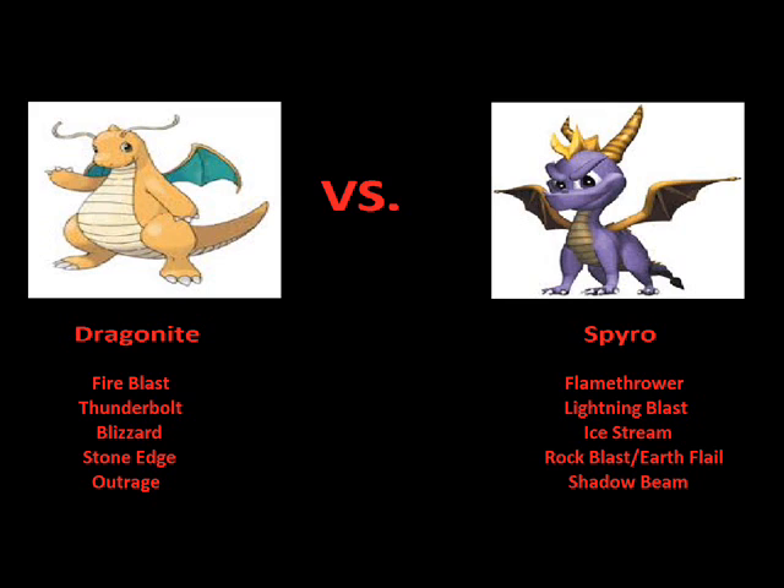When it comes to the edge in ice attacks, despite Spyro's Ice Stream being a very effective attack and the Ice Shards doing heavy damage, it's just not going to stack up to Blizzard. Even though Spyro's Ice Stream can freeze smaller enemies on contact, for an enemy like Dragonite it'll take a long time and a steady stream to freeze him. Whereas Dragonite is so large, Blizzard's going to be so big, and since Spyro is smaller, he could get frozen faster — plus the wind could knock him off balance. So I'm giving the ice attacks to Dragonite.